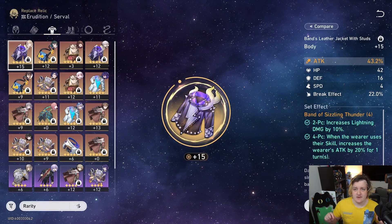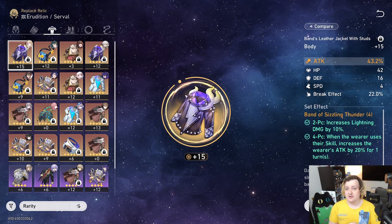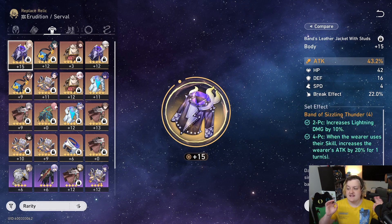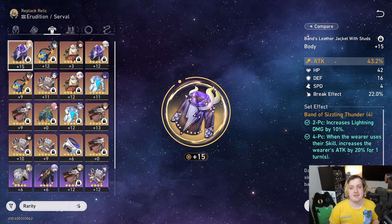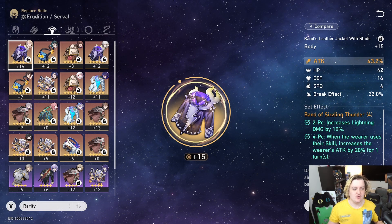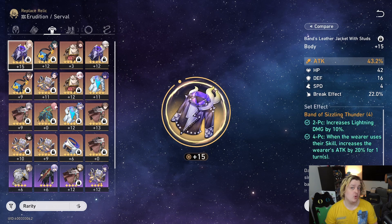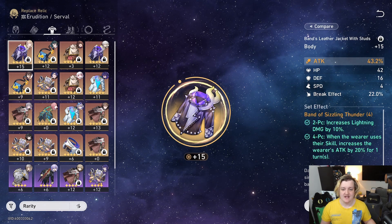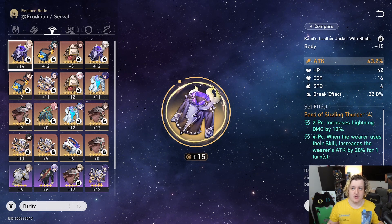As for the chest plate, I don't think you necessarily have to run attack. You could build Kafka as a crit rate or crit damage unit. The reason is you don't really need to build any effect hit rate at all — that's what holds back a lot of nihility characters. Her base chances should be so high that you don't need it. You really only need 10% effect hit rate if you want to hit absolutely every enemy, except for the Ebony Deer and Cocolia boss fight. A crit build for Kafka could be viable.